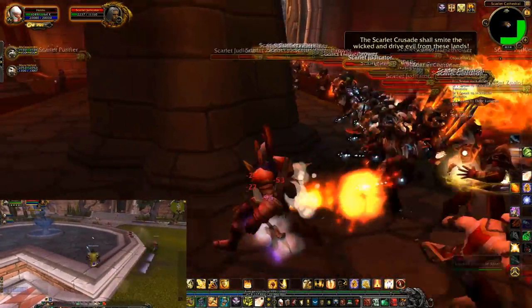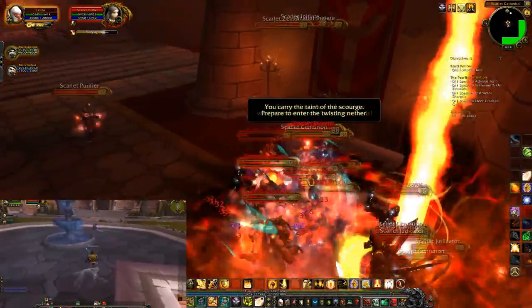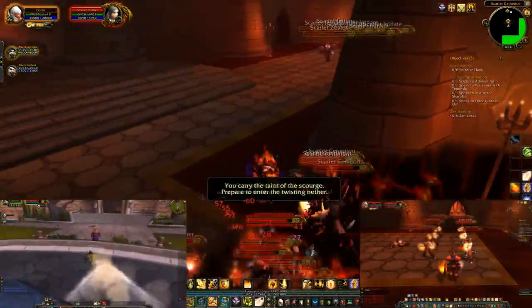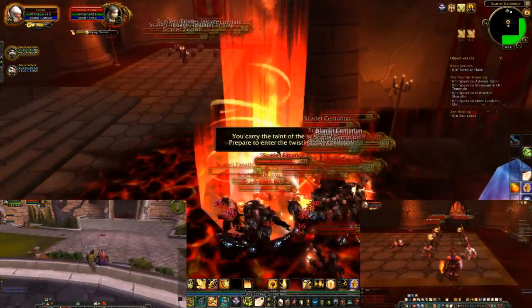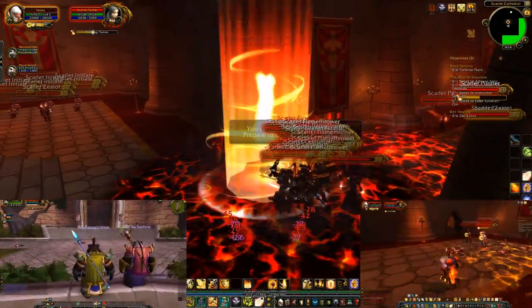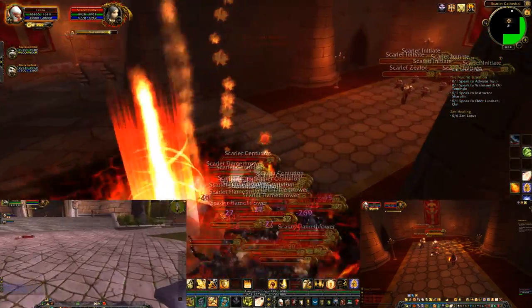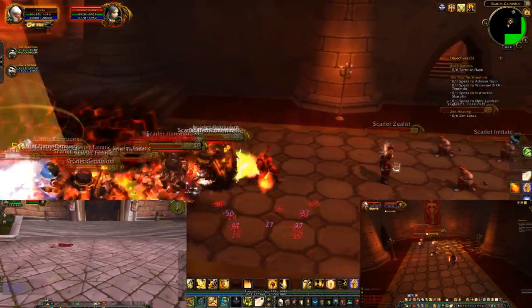The two monks helping out have their own channels, which I'll link at the end. The casters here are Initiates — they do basically the same thing as Zealots, healing and smiting, but they don't cast the Spirit of Redemption when they die.